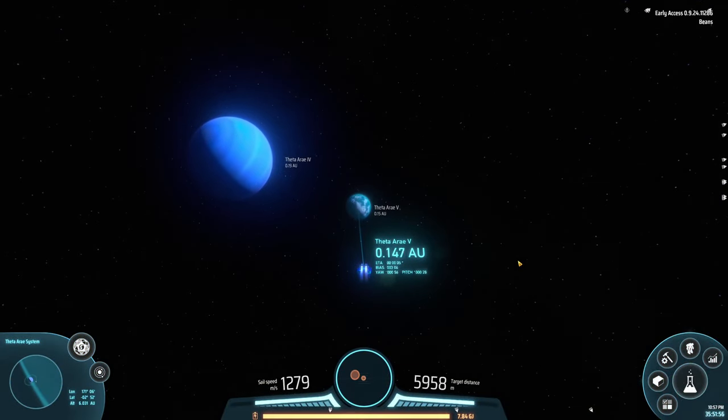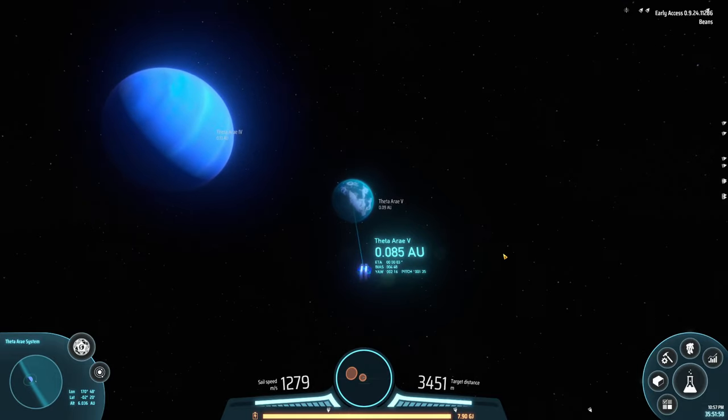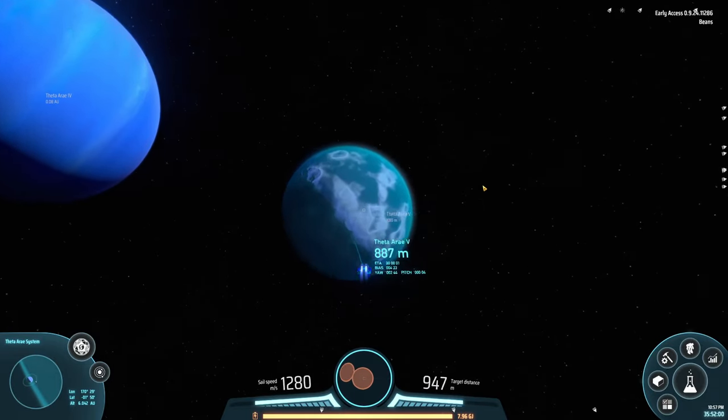First on the list is the third and final type of planet we have to land on: a planet with a horizontal axis.